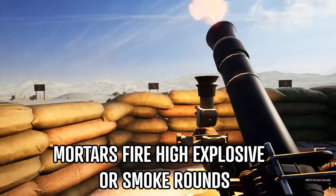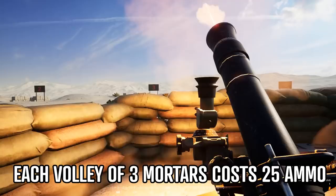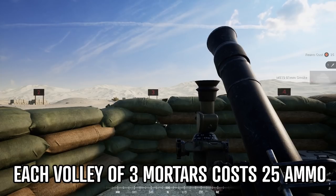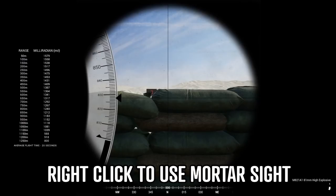When using the mortar, you'll have the choice between high explosive (HE) and smoke rounds. Once on the tube, use the scroll wheel to select between the two different rounds and use R to reload. Each reload takes 25 ammo from the FOB and allows you to fire three mortars, more commonly referred to as a volley. One thing to keep in mind is that the 25 ammo is used whether or not you shoot all three rounds. So in order to make the best use of your ammo, it's much better to fire off the entire volley before reloading. Additionally, you can reload each type of round separately, allowing both HE and smoke to be loaded and ready if you need to swap between them.